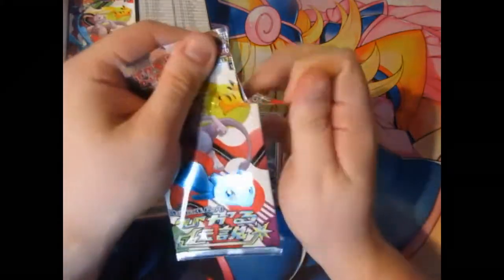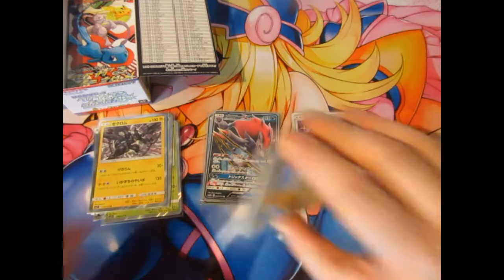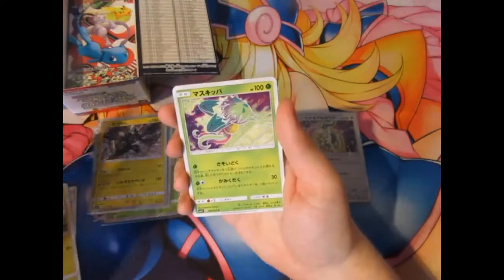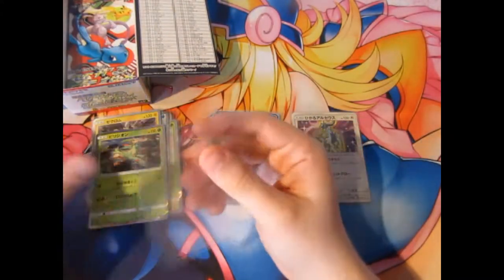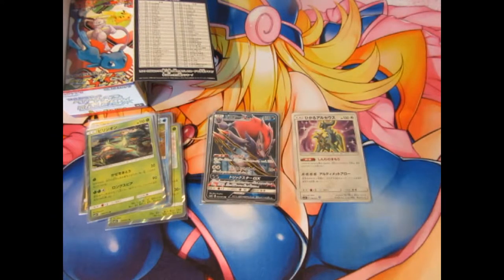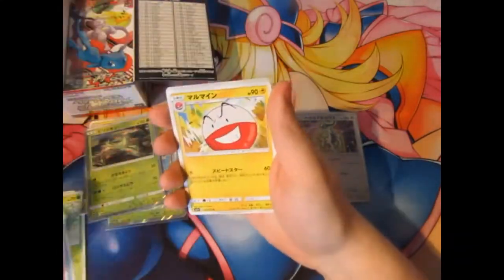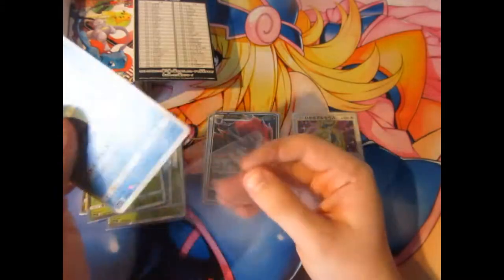Up to now we've only pulled two GXs and one Shiny, which is not looking really good for a booster box — unless they're extremely hard to pull in this one. We've got a holo — Pikachu, Favesta, Carvana, Scrafty, and a Virizion. Next pack: Ultra Ball, Bulbasaur, Breezel, Gullet, Electrode, and now we've got a Shiny Volcanion! Another Shiny Pokémon — take that.